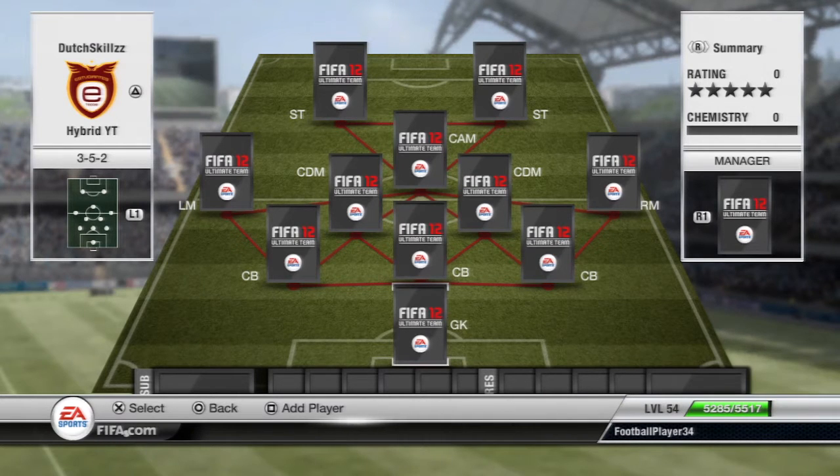Those pairings have a triple link - same nationality, same league, and same club - giving them nine chemistry. There's a special case though: if I'd done it straight, the CAM wouldn't have gotten nine chemistry because he'd have no green links. So one of the pairings on the left or right will link with the CAM so they both get nine chemistry. You'll see how it turns out later in the video.